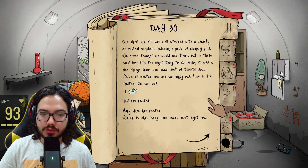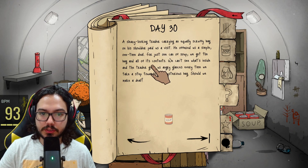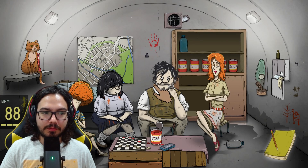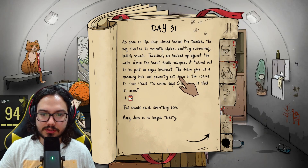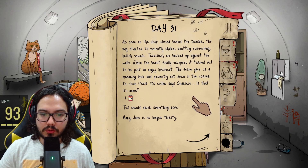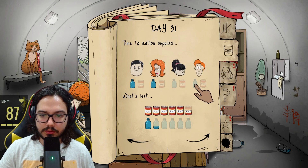Our first aid kit had a pack of sleeping pills — we never thought we could use them, but in these conditions it's the right thing to do. Also it was a nice change from our usual diet of tomato soup. We're all rested now. A sleazy-looking trader carrying a scruffy bag paid us a visit — he offered a simple one-time deal: for just one can of soup, we get the bag and all its contents. Let's do it! Please give me one thing good. A cat?! We got a cat!